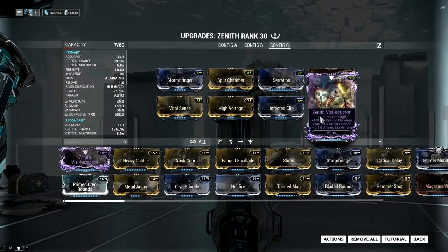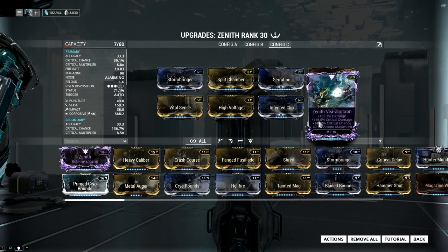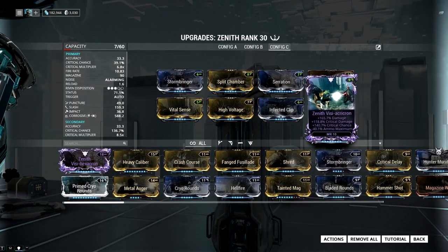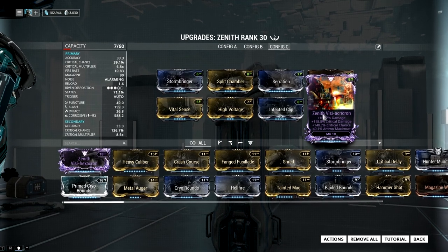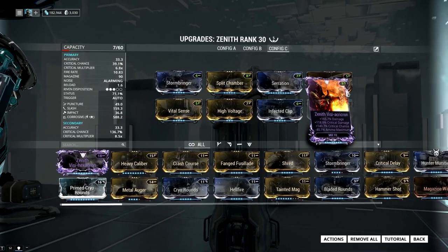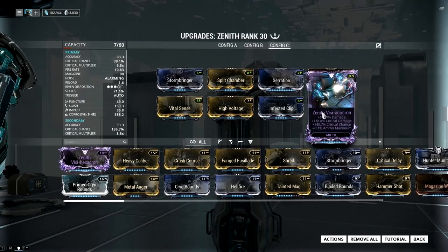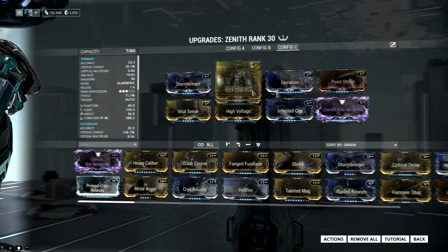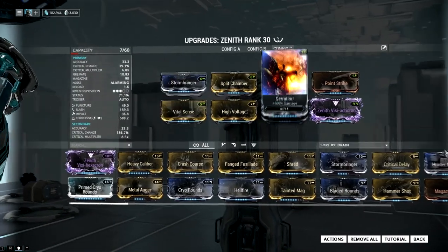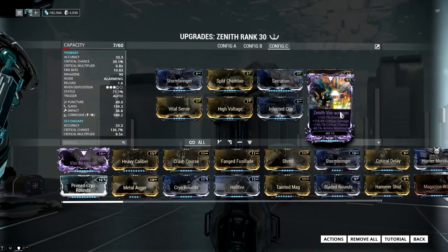The new Riven that I have is essentially the thing that people are super horny for, which is dual crits and damage and negative ammo max. Generally, one of the most desirable combinations for most crit-oriented weapons. Zero rolls, Master Rank 10, Depolarity — this thing is worth a lot of money. Its disposition is neutral, so all we have here is some slightly below average mod stats.